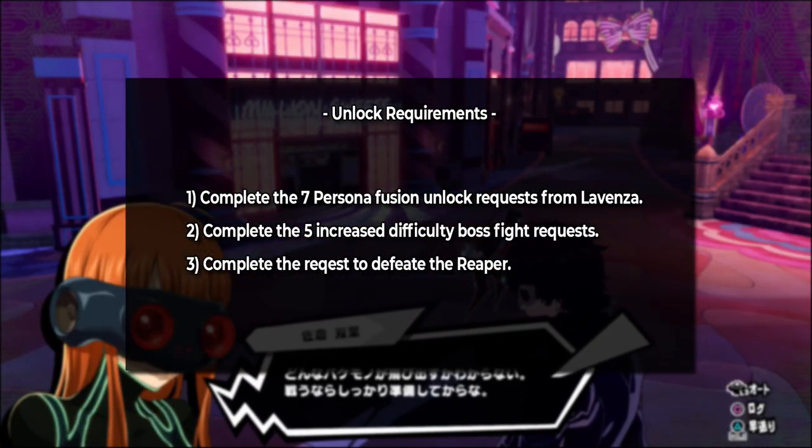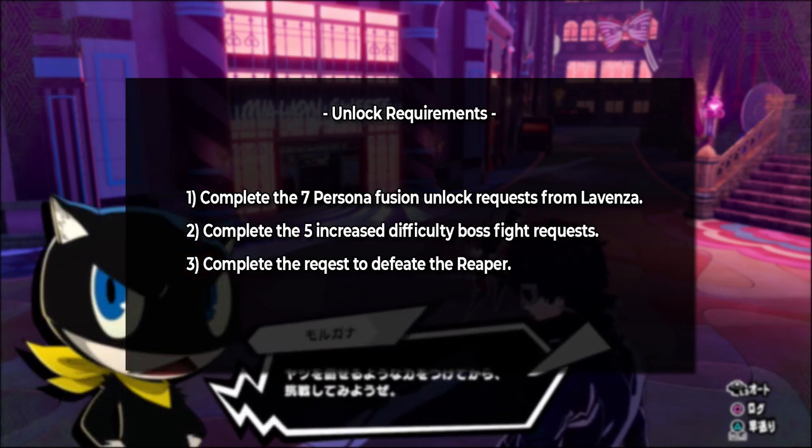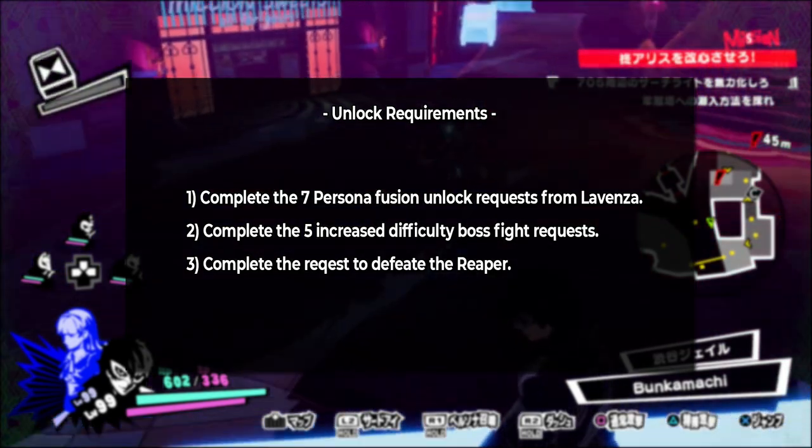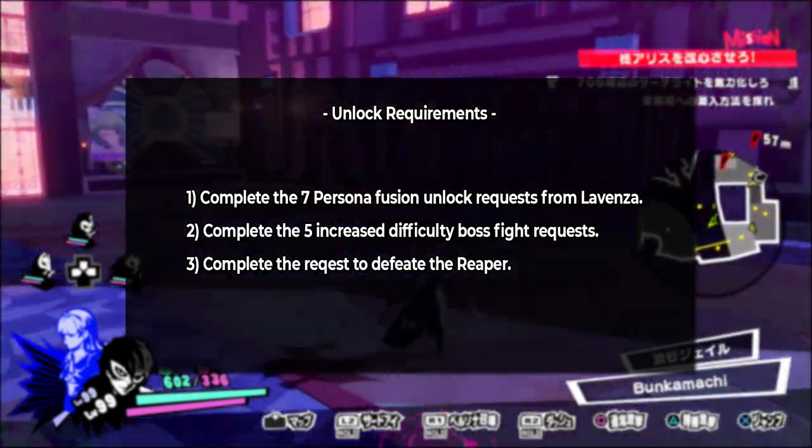In summary, for what you need to do to actually unlock New Game Plus: you need to complete the 7 Persona unlock requests from Lavensa, you need to complete the 5 hard mode versions of the game's boss fights, and then you need to beat the Reaper himself.